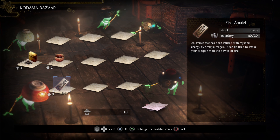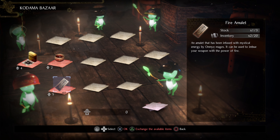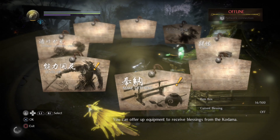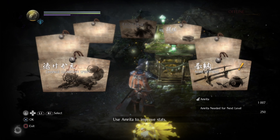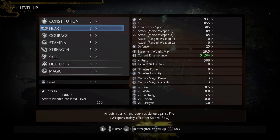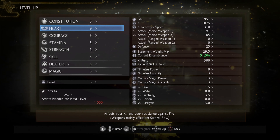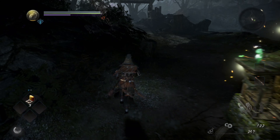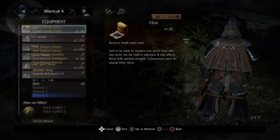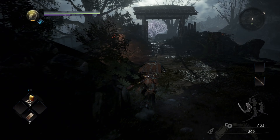Onyo magic works the same as ninjutsu. You have to get an item to unlock the skills. This time around I got the magic weapon enhancement talismans unlocked in the Kodama Bazaar. I use those on my weapon to build up proficiency for Onyo magic, and then afterwards I get Onyo skills and use those instead of items. Same process, just a little bit different. Make sure you put them in a quick-use slot so they're readily available.